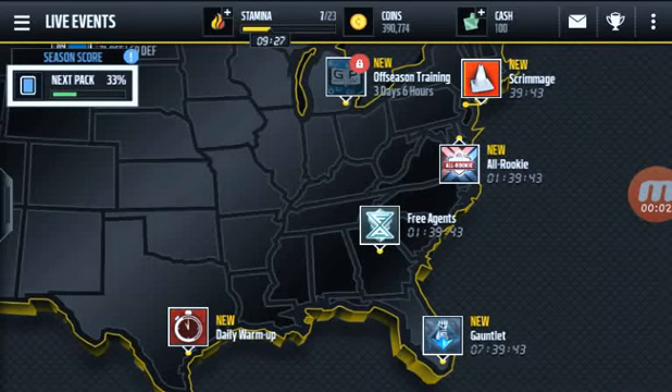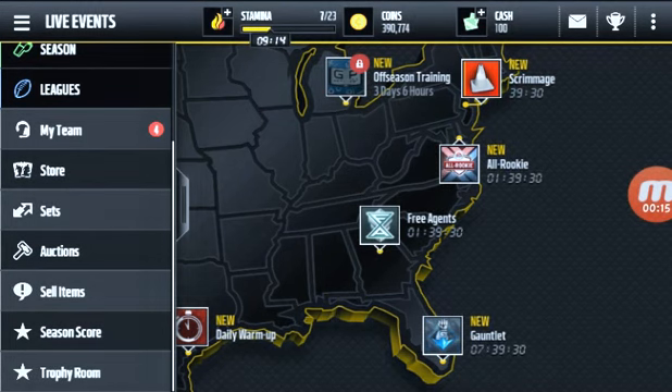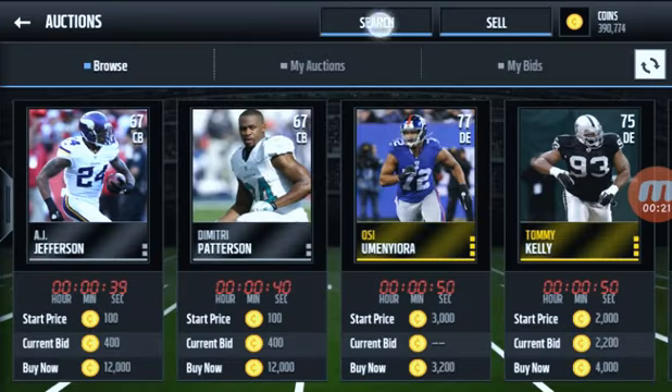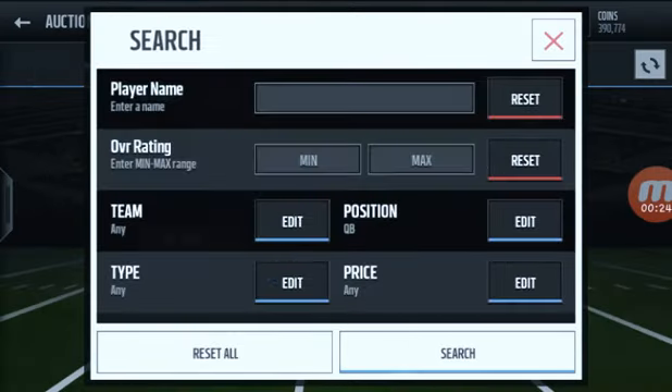Hey, what's up guys, it's John here and today we are doing a squad-like budget B squad builder. Our budget is only 100K so we have 22 players to spend, which means we can spend around 4K each player.